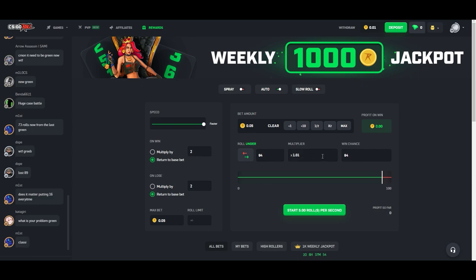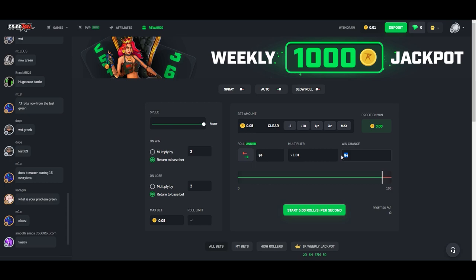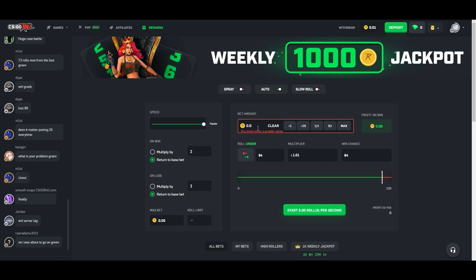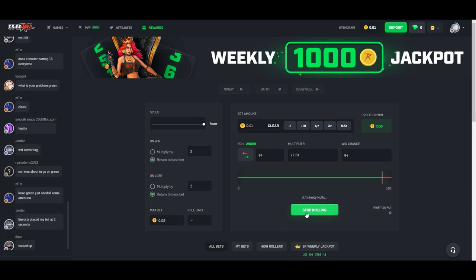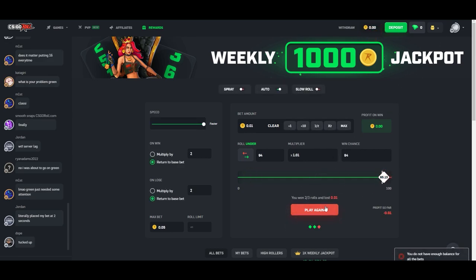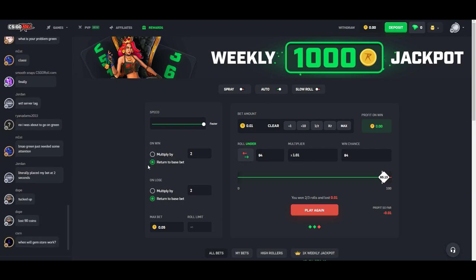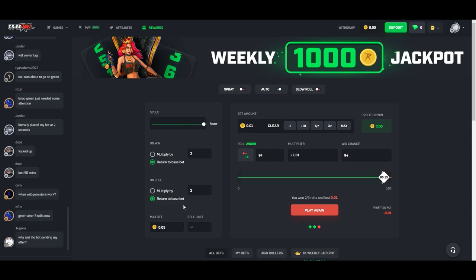You want your multiplier to be at 1.01 and your win chance at 94%, which means when you're rolling you're not going to lose a lot. It just goes and goes continuously. On the right side, make sure return to base bet is selected. Your max bet doesn't make a huge difference, but your roll limit needs to be blank so it's set to infinity. That's basically how you want to set up dice.